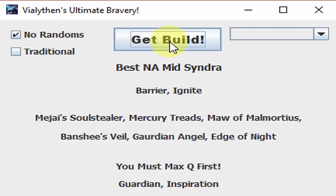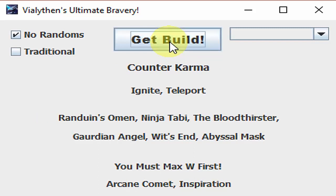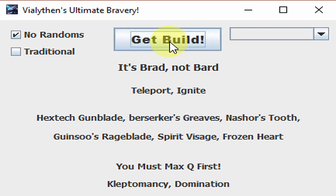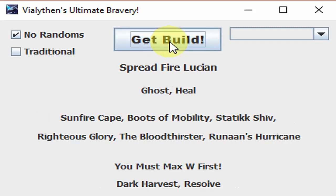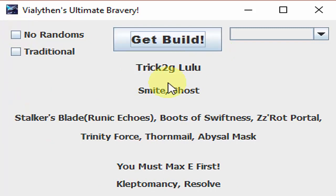There's also procedurally generated builds. For example, it'll say okay, this person gets one AP item, two tank items, and three AD items — and that'll be the build every time, but it makes it different, so there's more builds that you can get. And then of course there's the truly random builds. Here's a Trick 2G Lulu — see Runic Echoes, Boots of Swiftness, ZZ Rot Portal. And then these last three should be procedurally generated, I believe, so these might change.